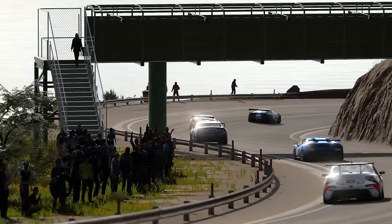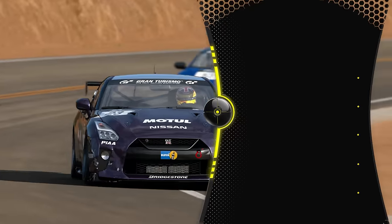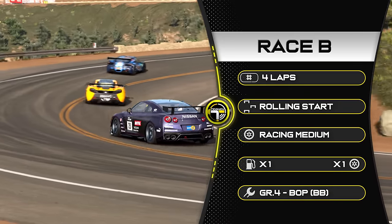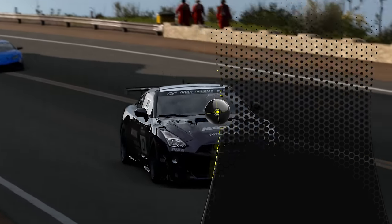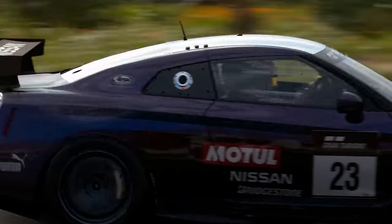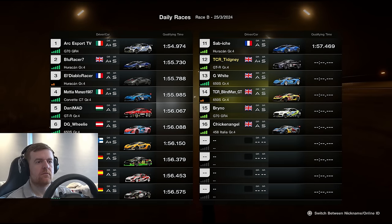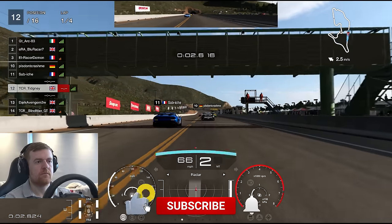Now we jump to Race B at Grand Valley Highway, in Group 4 machinery. I'm on the GTR — it was quite high up in the leaderboards and a really nice car to drive here. Four laps only, so it's a short race but with long laps. Racing medium tyres, rolling starts, and you can only adjust brake balance this week. We've got a G70 in pole, Huracans, a Corvette — a good mixture of cars for Group 4.